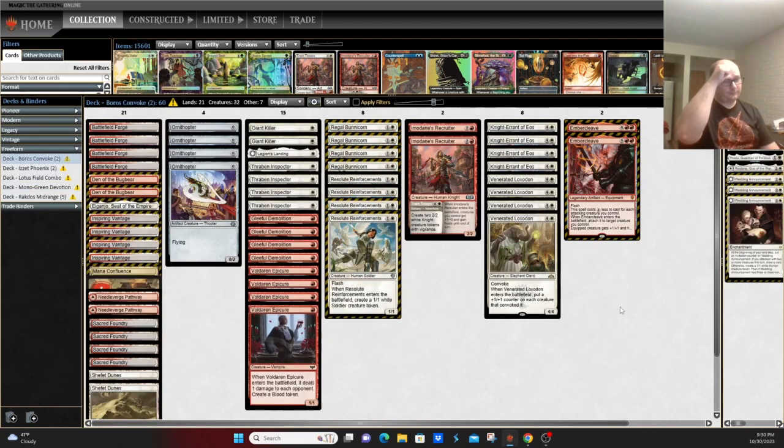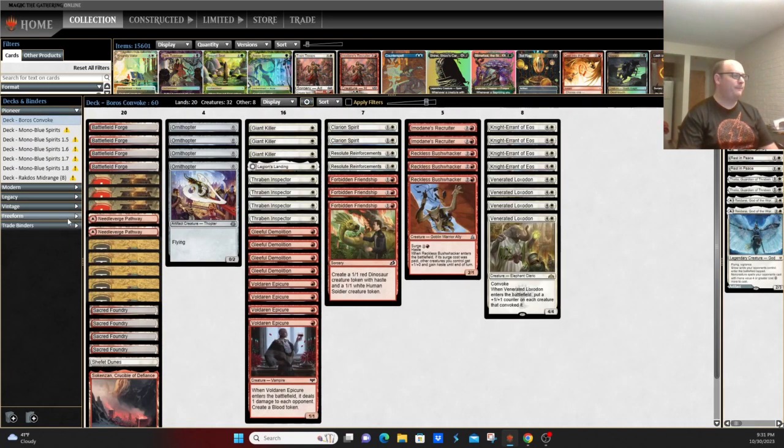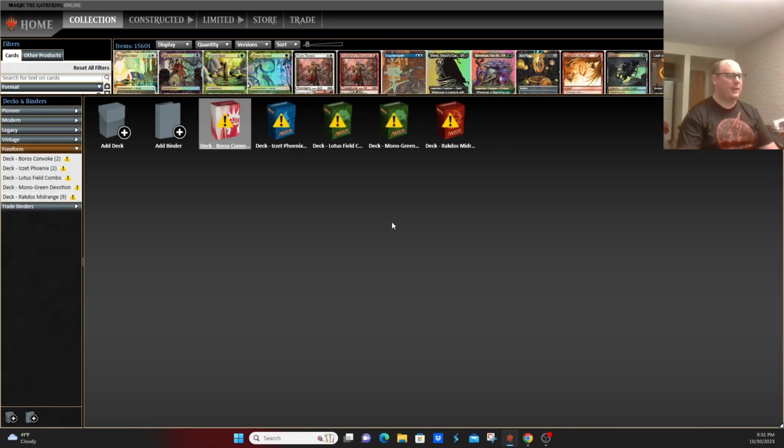Number four is Boros Convoke. This is kind of the rotating band of aggressive decks you'll see — sometimes Heroic, sometimes Mono White, sometimes Spirits, sometimes Mono White Humans — depending on how the rest of the format is shaking out. One deck that's made quite a move in the last couple of weeks is Gruul, but there aren't quite enough results to crack the top five. Convoke just has the absurd ability to go 12 to 14 power on turn two, untap, and then play Reckless Bushwhacker to give all your creatures haste and threaten to end the game on the spot.